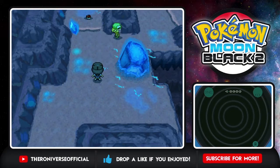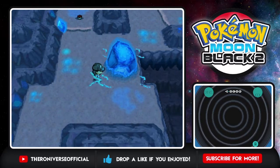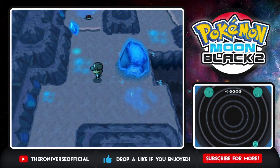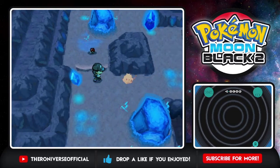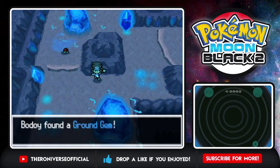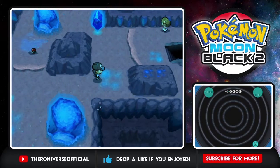I love how they literally babied you in the original games. Mistralton City, which is the city you go to after this whole Chargestone Cave thing, literally has a flying type gym leader, so you just have to catch any Pokemon you find here and you're pretty much set. Oh hello, there's a ground gym over here.